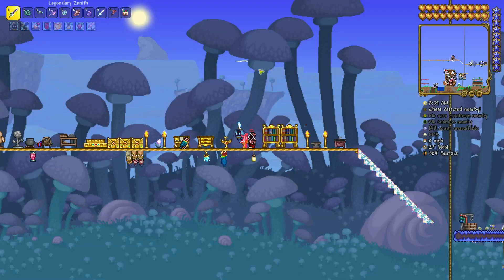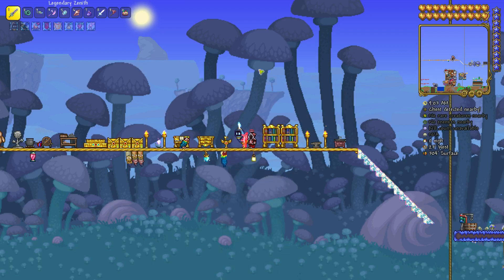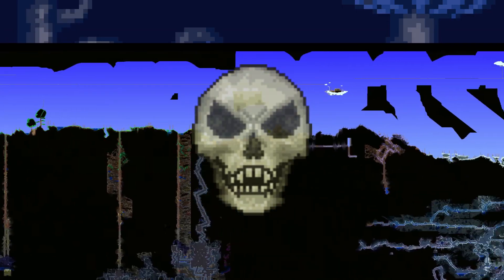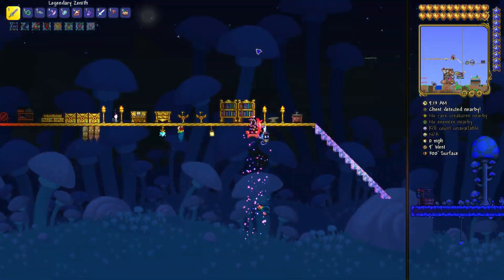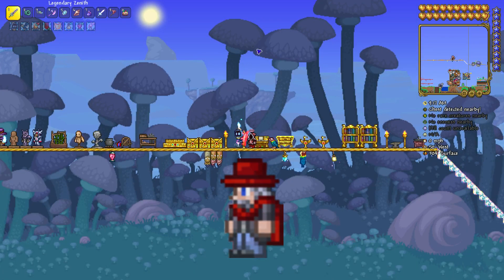Hello guys, it's Dido, and in this video I'm gonna show you how to get a Straw Hat in Terraria. First step is you need the Clothier NPC, which you can get by defeating Skeletron in the dungeon. You have to talk to the Old Man, and when you defeat Skeletron you free the Old Man from his curse, and then you'll get the Clothier.